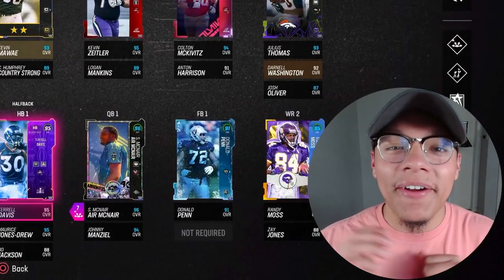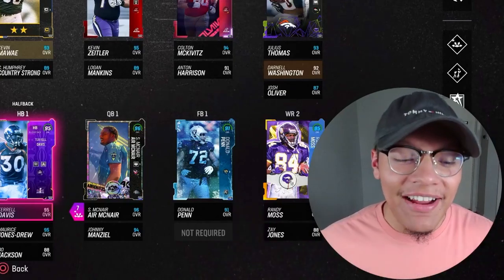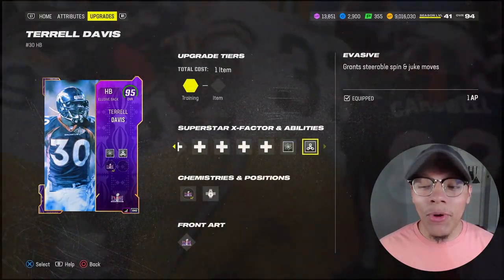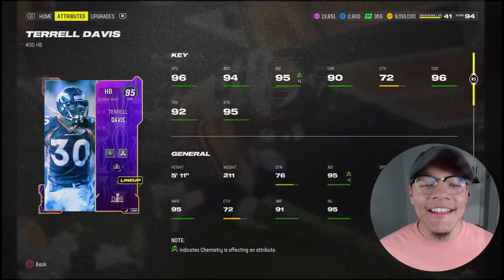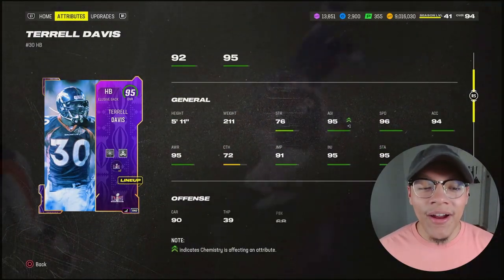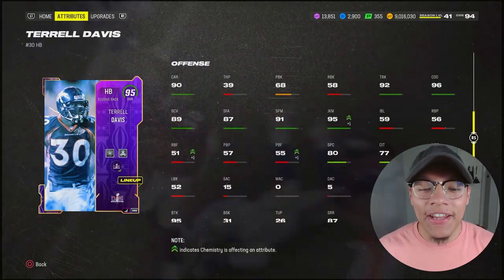What is going on guys, we are back with another gameplay. We got two more Super Bowl Pass heroes - starting out at halfback we got 95 overall Terrell Davis. We put Invasive on him for one AP and Energizer for zero AP. This card we're gonna be juking all over the place - 96 speed, 95 agility, 96 change of direction, 95 break tackle.